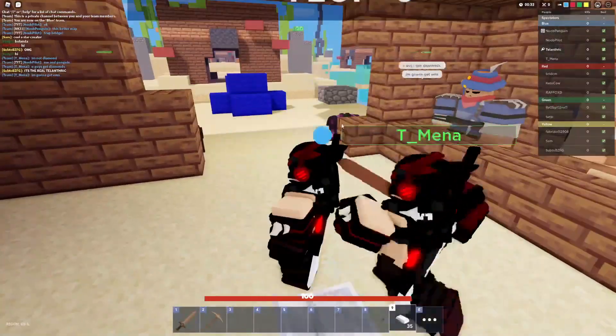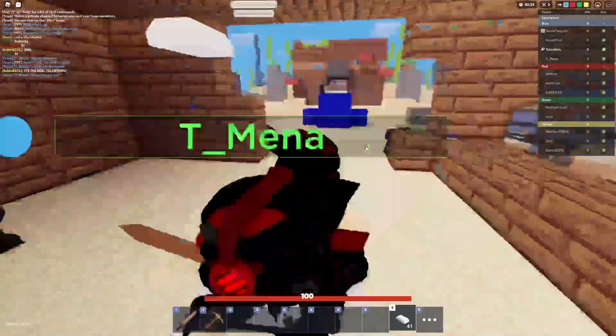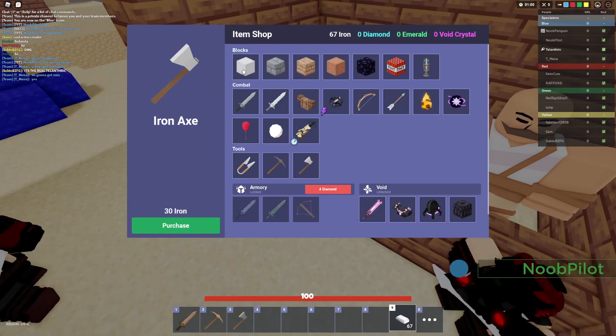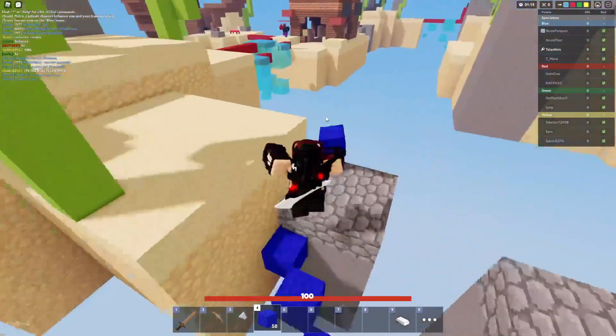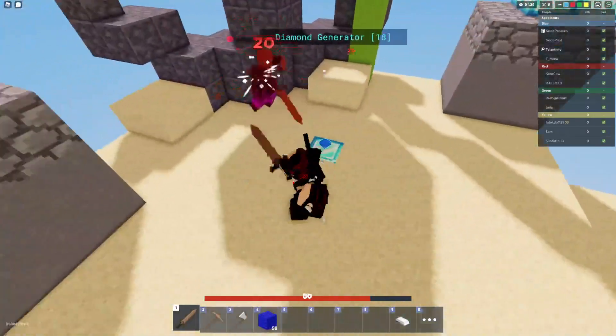Everything else we just play normally. Noob, Pilot, and Penguin, you guys are gonna be the diamond guys, and I'm gonna rush someone. So the plan is I'm gonna get an axe, a better axe, and more wool. First, I'm gonna rush red. One of them's trying to go to the diamond gen — diamonds are for my team, not yours.